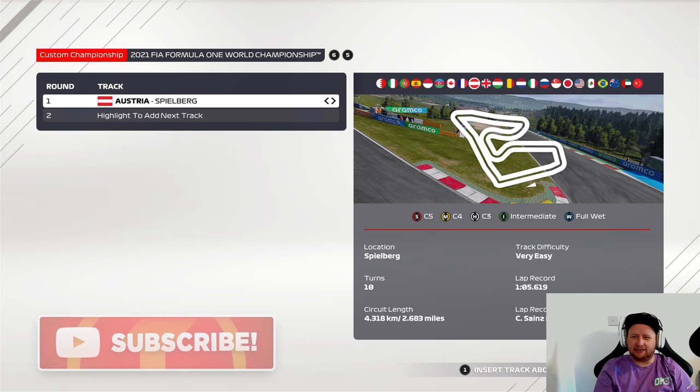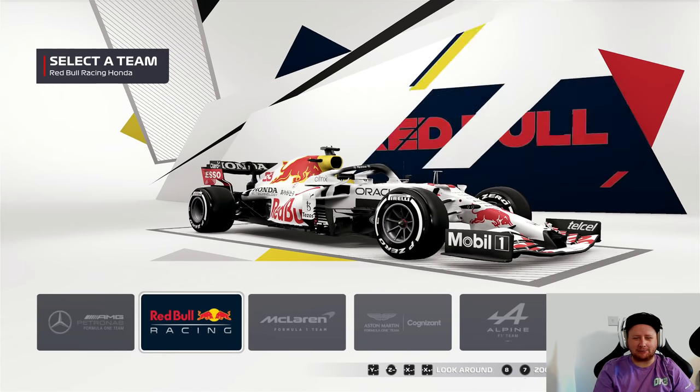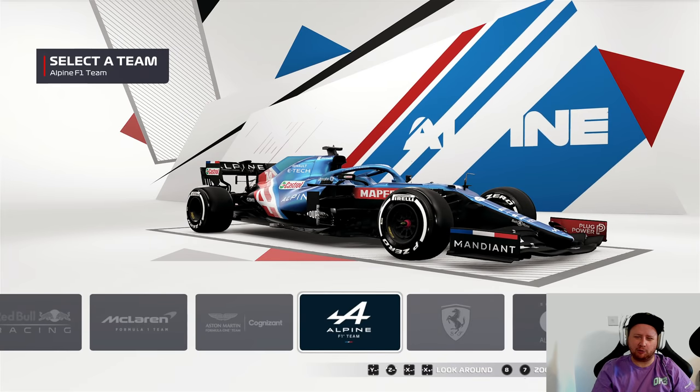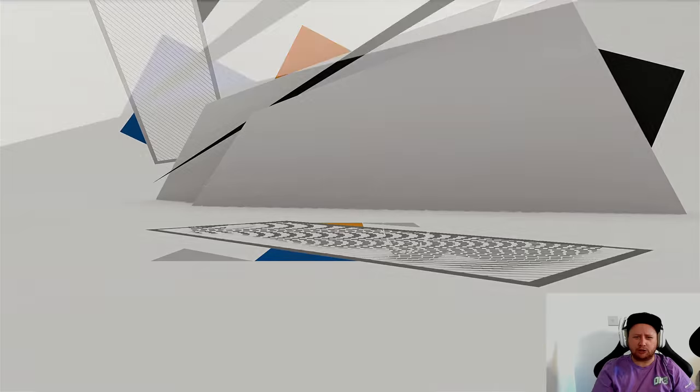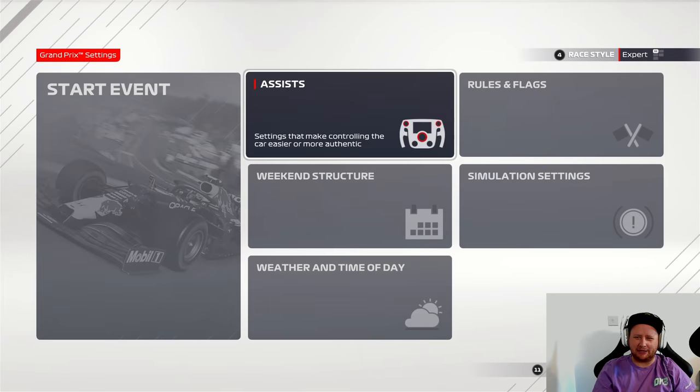Right, here we go. We're going to jump into Grand Prix mode and select the Russian Grand Prix. It's got a few high-speed corners — Turn 3 is going to be painful for me — but a few low-speed corners as well, mixed in with many medium-speed corners which I think will be very interesting. We'll jump in the McLaren because why not? Daniel Ricciardo mode.